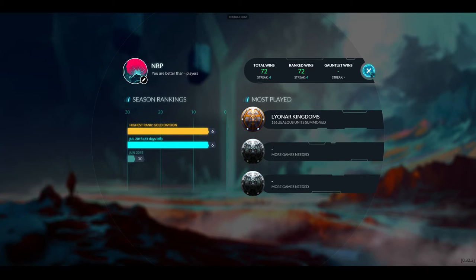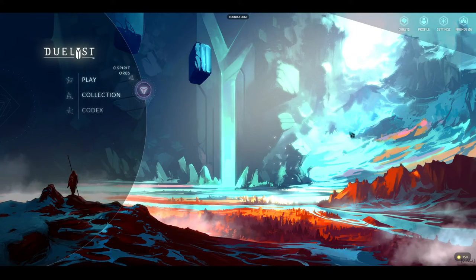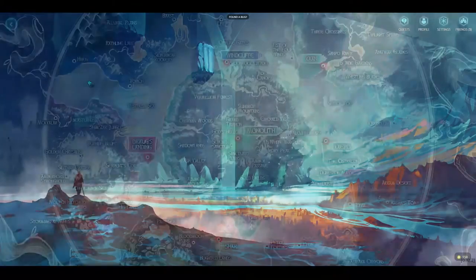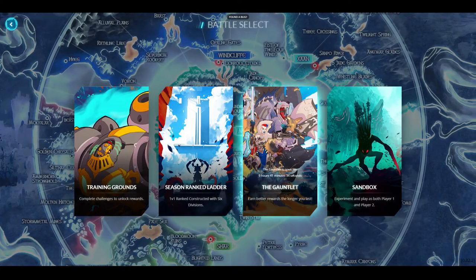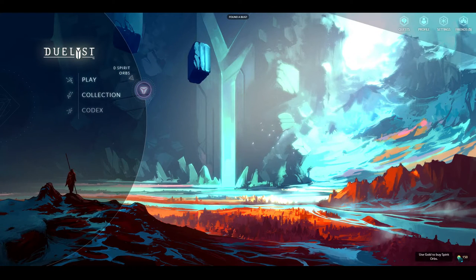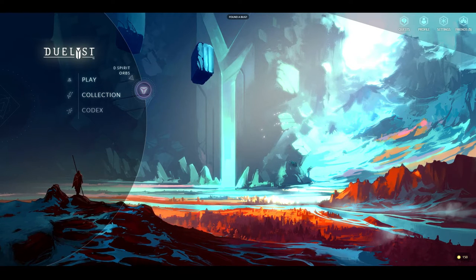Today, rather than trying to get closer to rank zero, I'm going to do something new — I'm going to play the Gauntlet. The Gauntlet is Duelist's version of a draft mode, like Judgment in Scrolls or the Arena in Hearthstone. It costs 150 gold to play, which I've been earning all day — it takes a very long time to earn gold in this game.